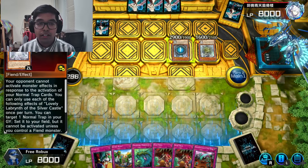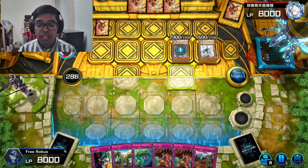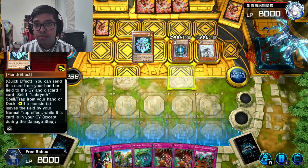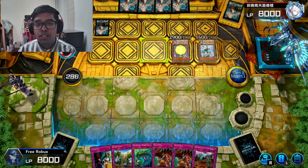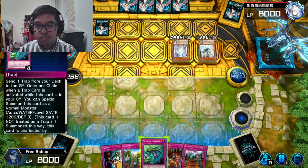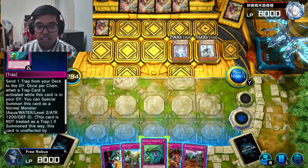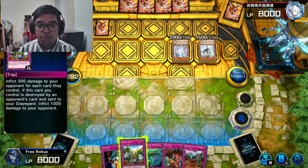I think you can run Chain Burn in your deck. Since you can activate it from your hand because it's a quick effect, that'll be good — you deal damage based on how long the chain is. I didn't remove one Trap Trick, which is good for us. We're going to set Secret Blast in the middle.